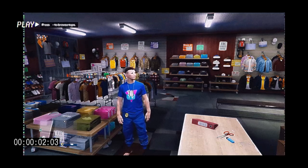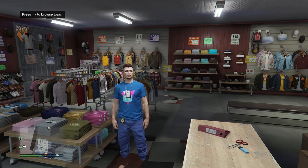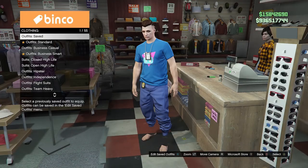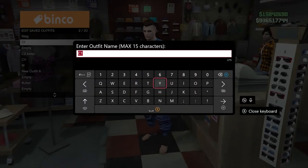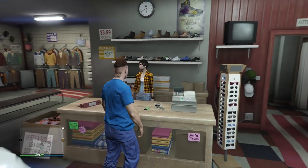Welcome back with another GTA 5 clothing tips and tricks video. Today I'm going to show you how to transfer any logos to any t-shirts or hoodies. This glitch is pretty simple. Select the t-shirt — as you can see I have this blue t-shirt right here — go ahead and save it.